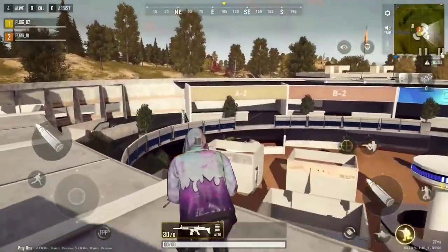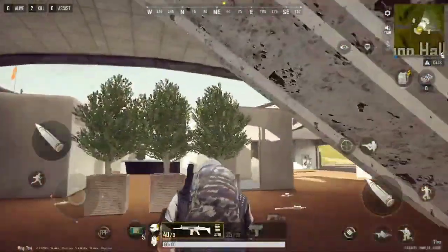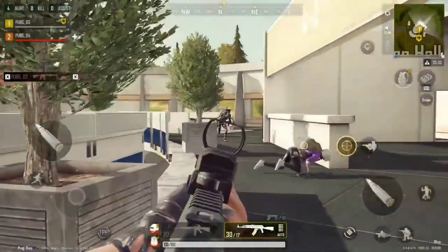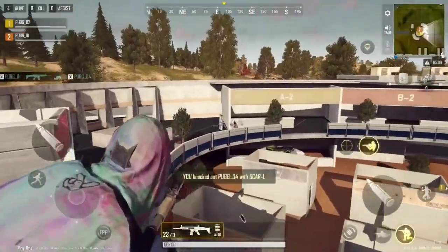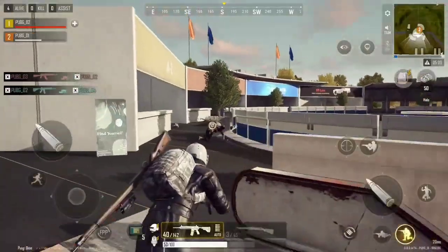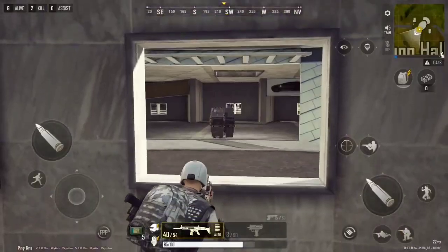From the top, it kind of looks like a bullseye, right? You're probably noticing the wide, open-air center, and I'm sure your palms are getting sweaty thinking about the hot drops that'll take place there. But looks can be deceiving. The different levels of verticality provide options for all play styles. Got good aim? Land on the roof and be ready to prove it quickly. For a stealthy play, drop below and use the bulletproof glass overhead to protect yourself as you plan your ascent. There are many other dynamic features to discover around the Exhibit Hall, but I don't want to spoil them all.